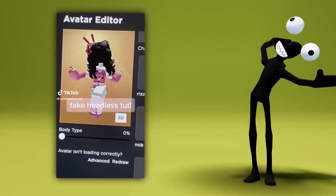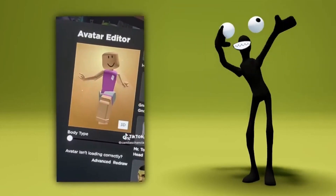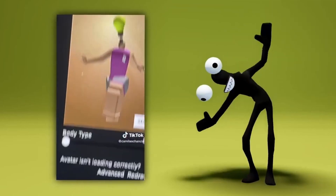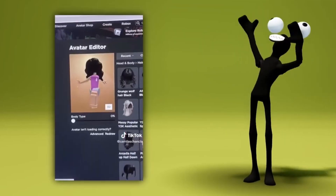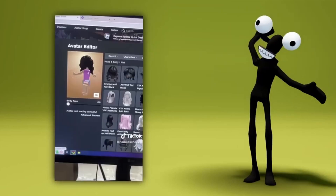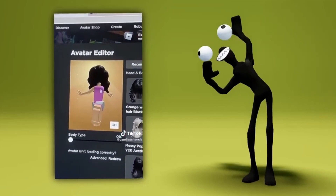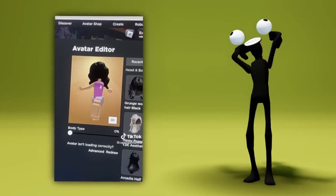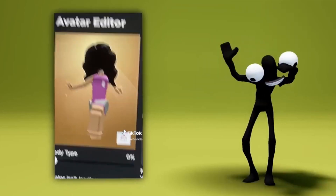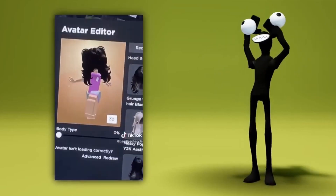So everyone in the comments in my last video were asking for a tutorial on how I made this fake headless, so here you go. For the head, you're going to want to equip the iron bulb head. This package costs 250 Robux, but it's really worth it. Then for the hair, you're going to use this old Hollywood hair, and this gives you the headless effect. You can leave it like that, or what I did was also equip this black fluffy anime hair, which I think looks way better. In order to equip multiple hairs, you have to have the BTR Roblox extension on a computer - you can't do it on mobile. If you have the extension, just click on it and that's how I did my hair.